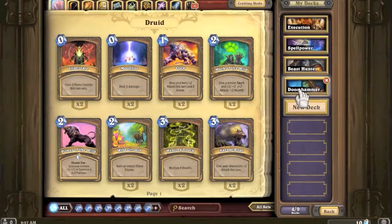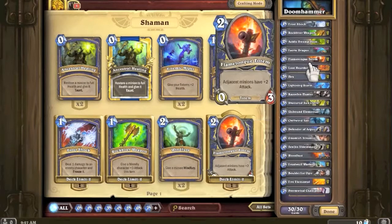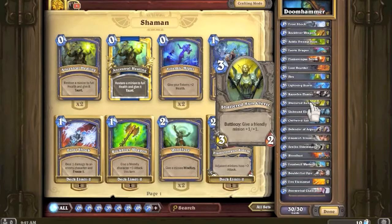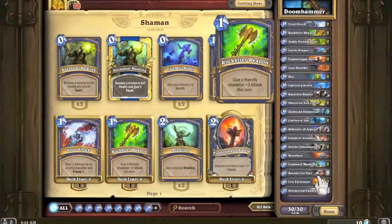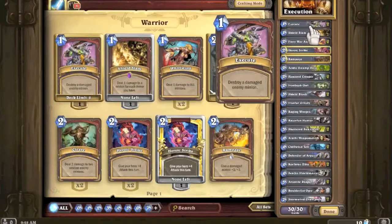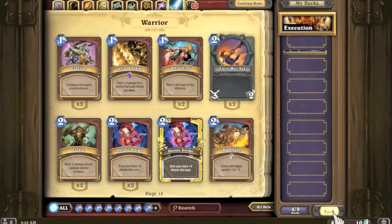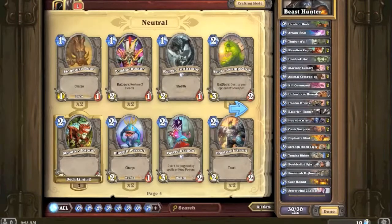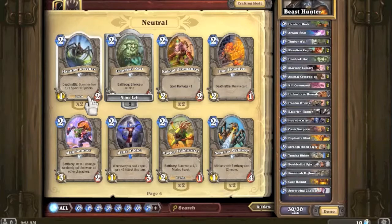Maybe the Shaman? What I'm thinking is a lot of stuff with battlecry and maybe charge minions as well - so maybe not that deck. Maybe beast hunter again or the warrior. Let's try beast hunter again and see if these spiders fit in. The Haunted Creeper is a beast - this is going in our deck for sure.